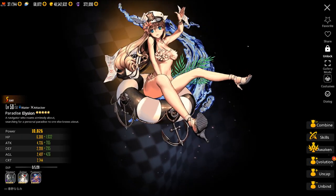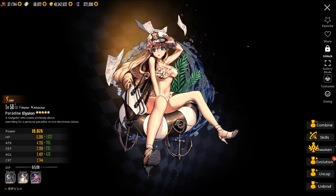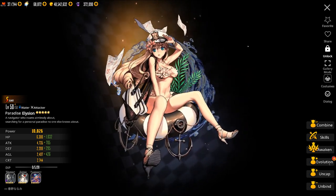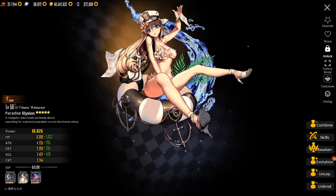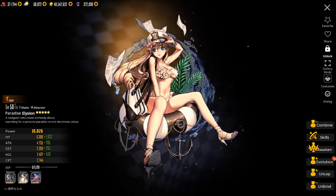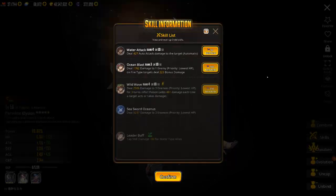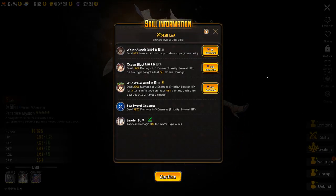Finally, for attackers, we have Elysion. Elysion is a very powerful attacker. She can compete with Eve, who is considered the best attacker in the game, at high uncaps. Just like Eve, she does poison damage. So if you can get a lot of copies of her, then you can really dish out some damage.